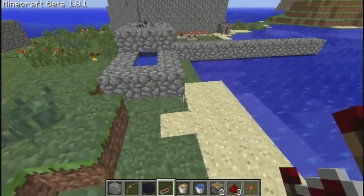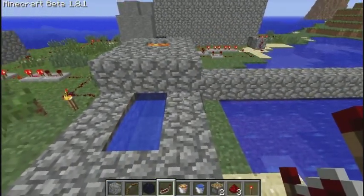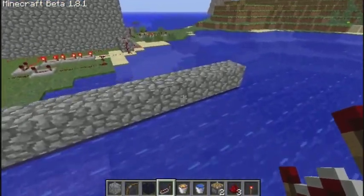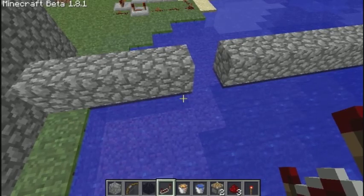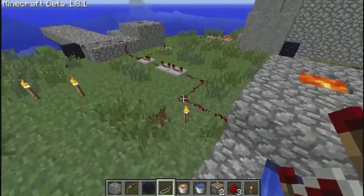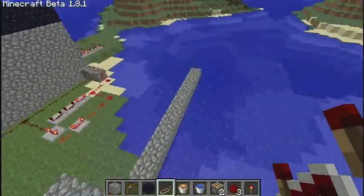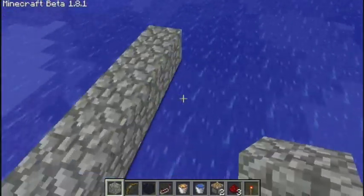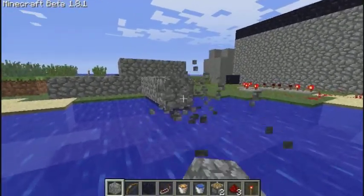As of 1.8, pistons can only push 12 blocks — at 13 blocks they can't push anymore. So I destroyed and repaired it. Technically this can already be your regenerating bridge, but it's only going to be one block long. You could have a whole bunch of generators keep pushing, but that's not really cool enough.